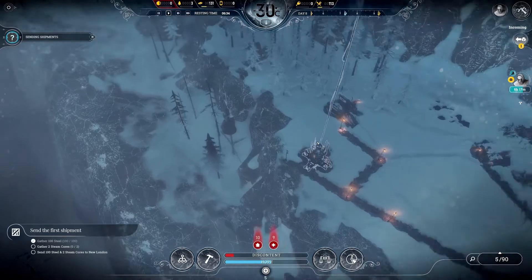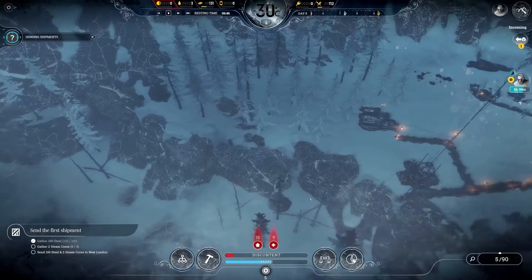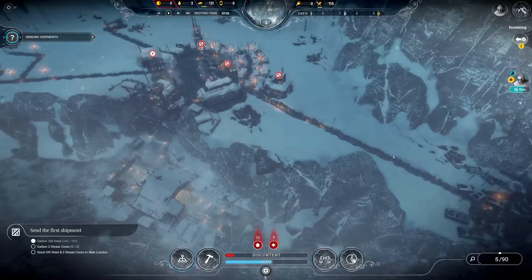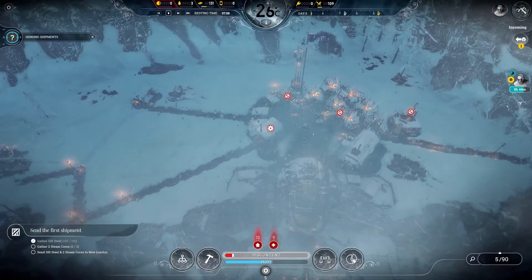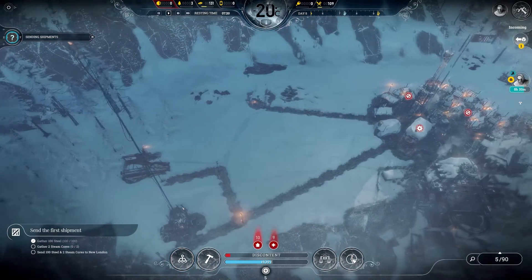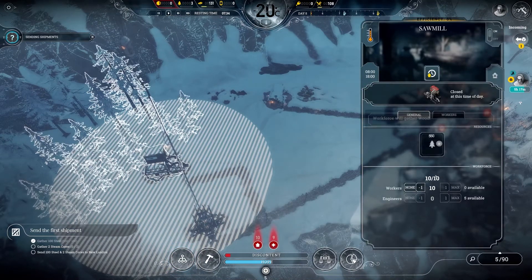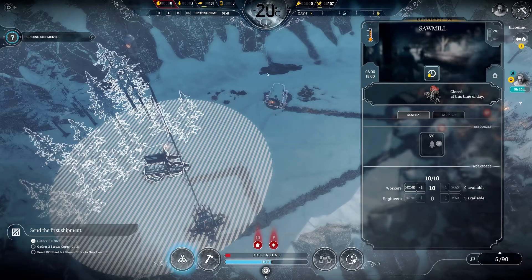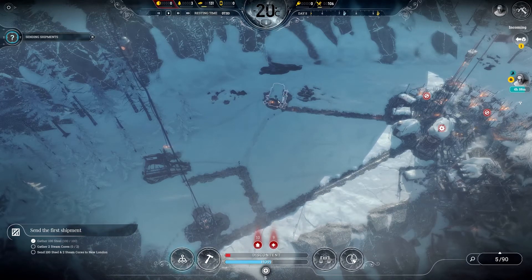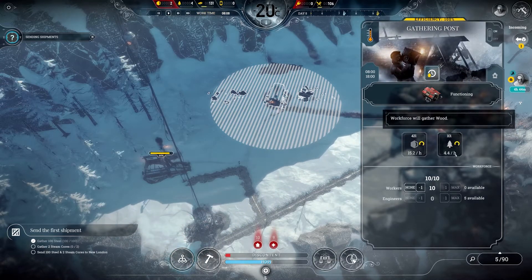There's a bit of timber down there but I don't think we'll be able to get to that at all — that's probably not even going to come into play. We've got to hope that we can get settlements found with our scouts or that sort of stuff, and we've got to send everyone out and about to get some work done. We have 10 people supposedly working there, so they should be starting very soon. They're on their way out to the gathering post, starting to gather and collecting wood.